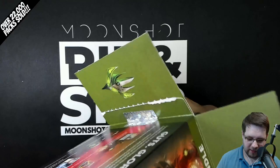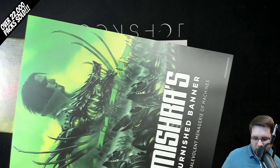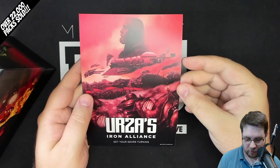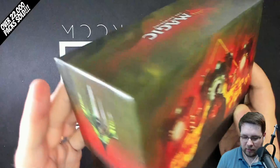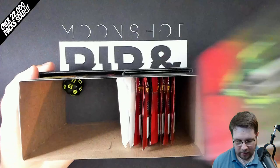First time I've seen this bundle out in the wild, so let's see what all you get here. You get a cool art poster here for Mishra's Burnished Banner versus Urza's Iron Alliance - who will win? Well, if you read the story, you know the answer. Here is what the box looks like. You got Urza on one side and Urza on the other. I guess Mishra doesn't get a side, but maybe that's just how this works.